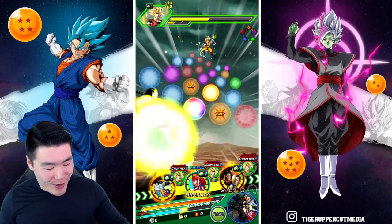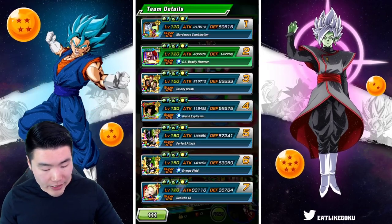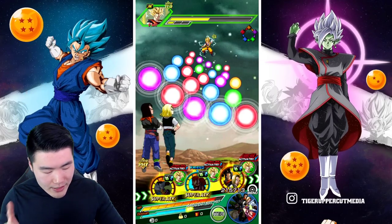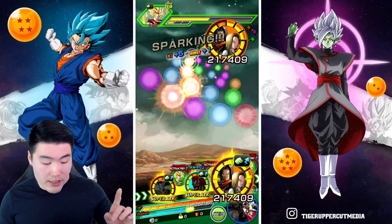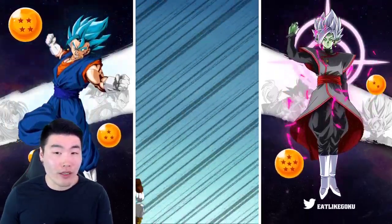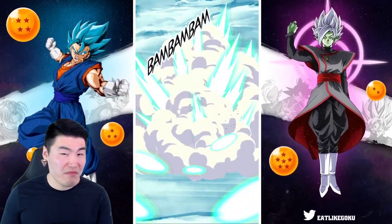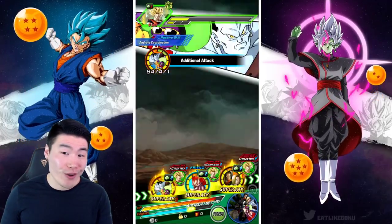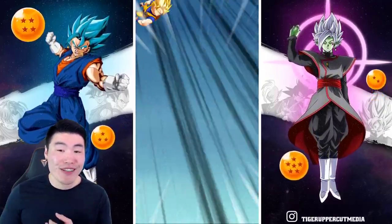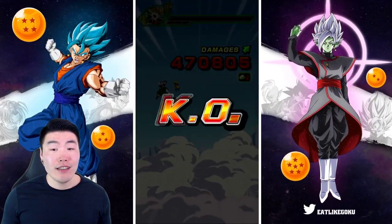Now we should see a little bit more damage and possibly decent tanking as well, because we have 69,000 defense. I don't think it really matters here because we have the damage reduction, and we're probably going to kill Goku here. We got the additional super — two 1.1 million supers there — and that should do it.